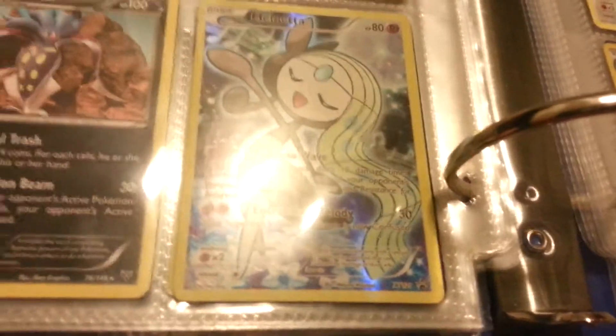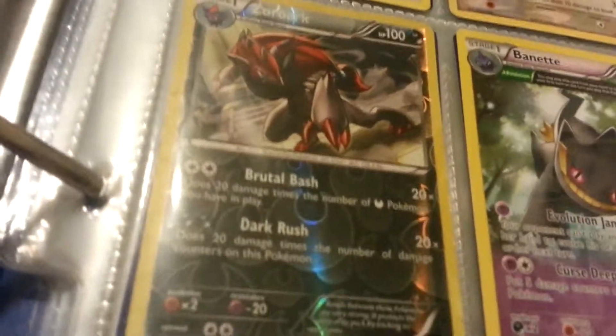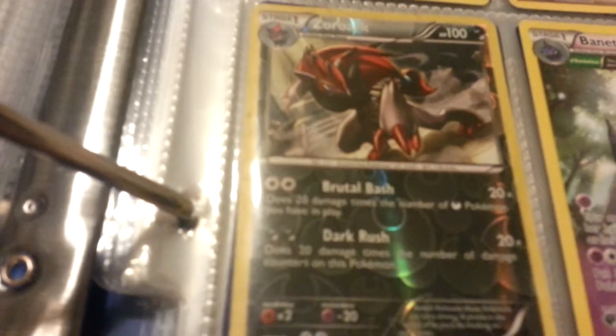Meloetta full art reverse holo from the Mythical collection box. Then I have Audino holo, Emolga holo, Smeargle, Spinda, Delphox holo, Zoroark reverse holo rare, Binacle ancient trait, Roselia.